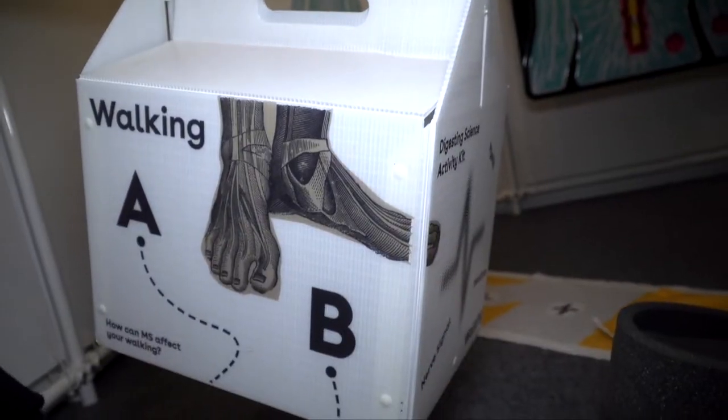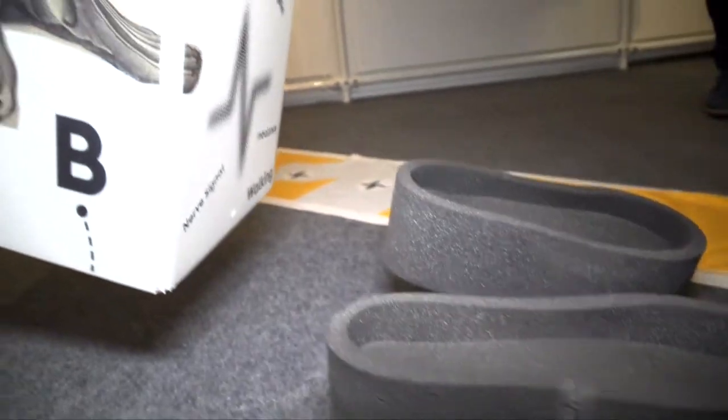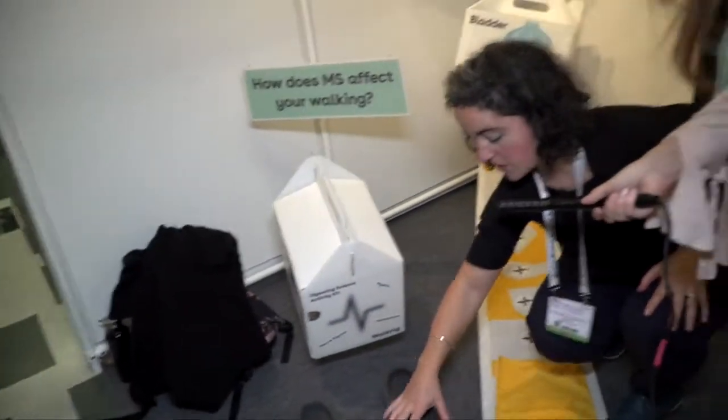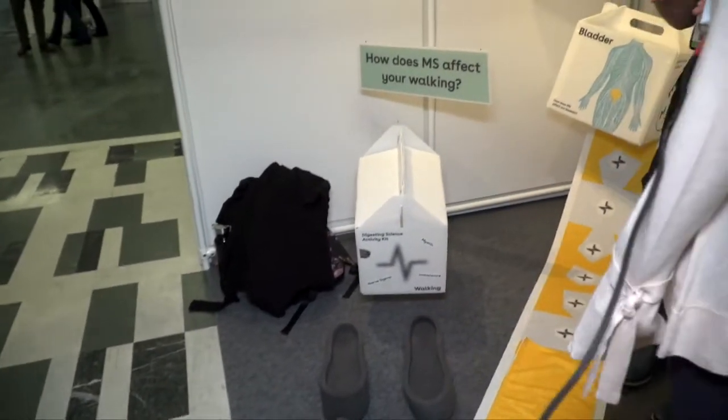Down here we have the walking box. This demonstrates with these shoes — you can put them on and it shows you that it's a bit tricky sometimes to walk when you have MS and the ground can feel a little bit uneven. We also have some weights that go around your ankles, and once you've walked around a bit in those, you can see that your legs start to feel tired.